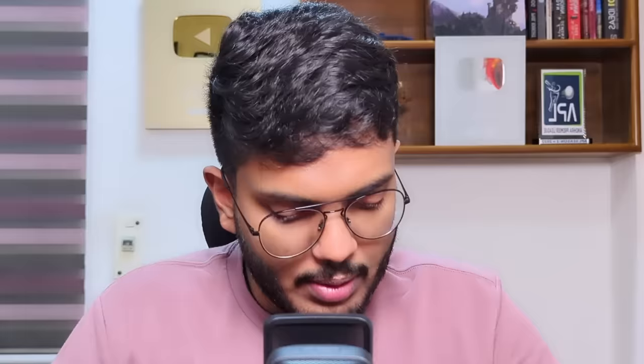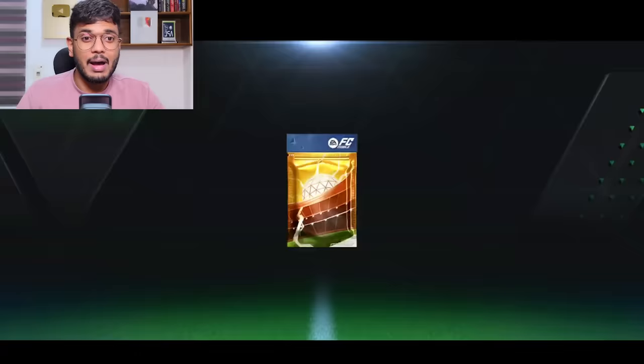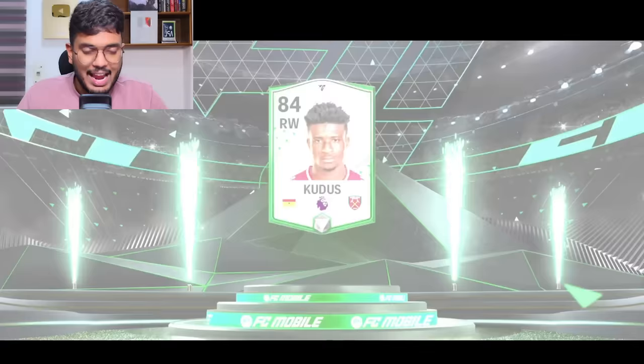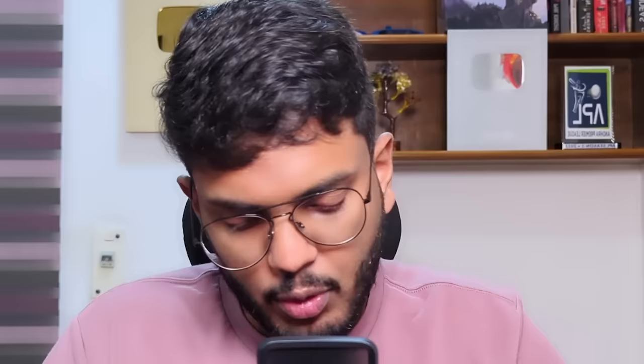Young Min Son will get sold as well. In the meantime we got some more FC points, so I'm just going to open this Heroes Mega Pack and hope I pack someone good. These packs aren't great for me honestly — we get Ghana right wing Kudos, that's Much Kudos, 84 rated. Mazari — not bad, going for 2.47 million coins, we can sell that for more coins.